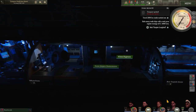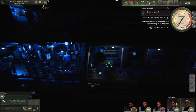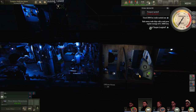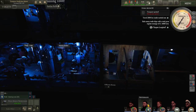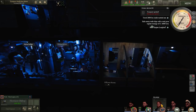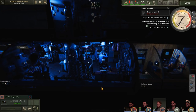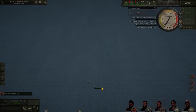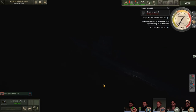Submerging the boat - the periscope is functionally worthless at this point, but the hydrophones will be very useful. Getting the radio operator over to the hydrophone station. The radio operator is the only crew member I have that can man both the radio and the hydrophones. As I said, there's a simple RPG mechanic around your officers where they earn XP over time and you can give them new skills. I believe I can actually train some additional officers in using those systems at a later time.